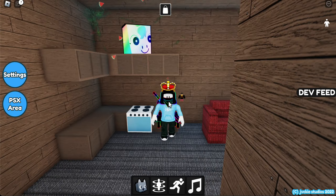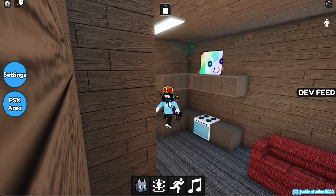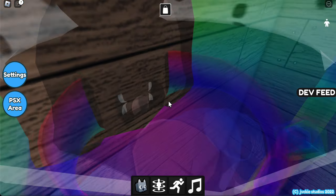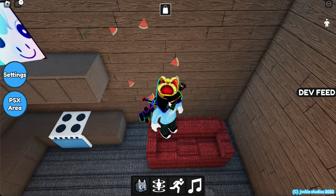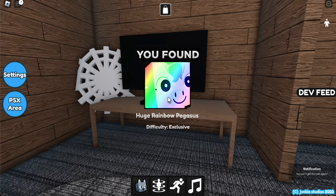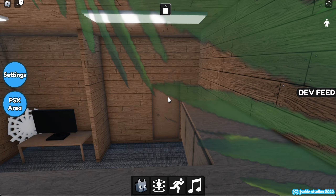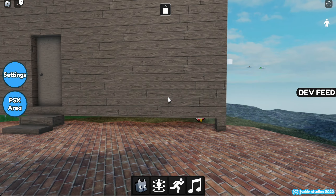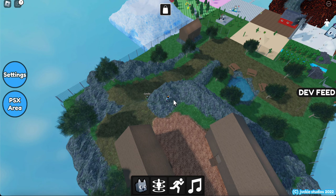There's a rainbow pegasus thing up there, but I can't get to it because... I'm stuck! How do you get to the rainbow pegasus pet? Yay! Huge rainbow pegasus! There's a cobweb. Let's get off this mountain because I think we found everything. Yeah, we found the lucky cat and we found the pegasus.